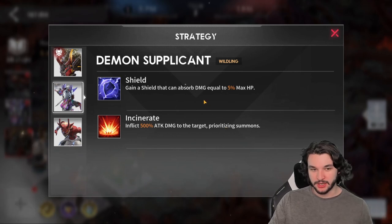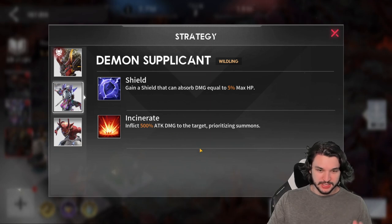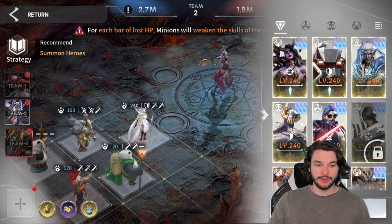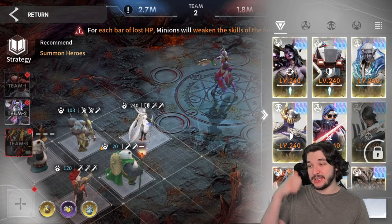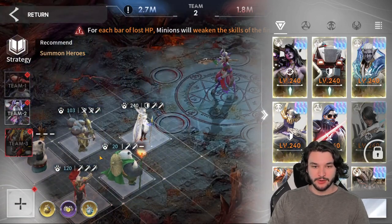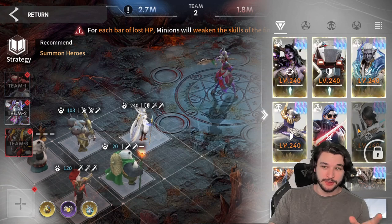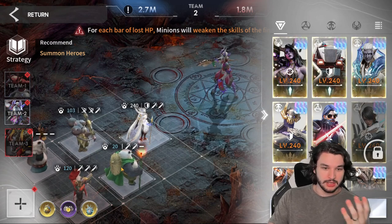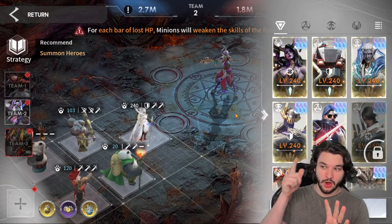The second fight is pretty simplistic. They have a couple of basic mechanics, but essentially they have the shield, which is why you have to kill it - you need a lot more damage than the first fight. This second skill prioritizes summons, which means we're going to use a summon comp. A lot of your elite summon units are perfect for this. You can use Liran here, or an AOE healer like Mizrani, who works particularly well in that slot. Generally, just run summon units.